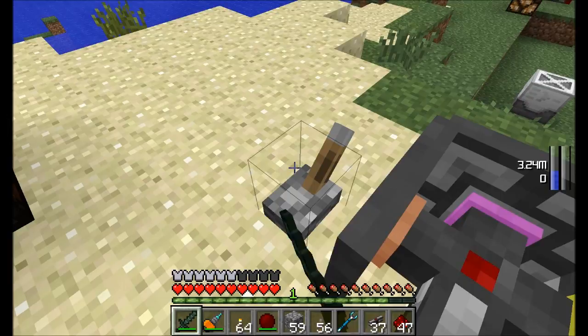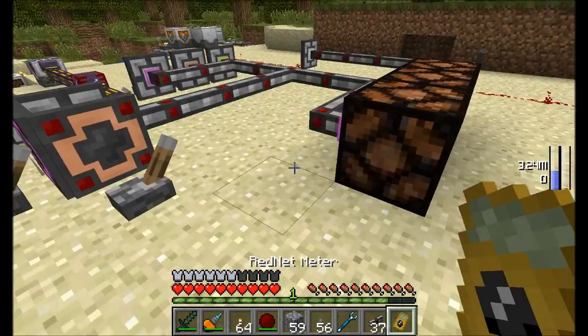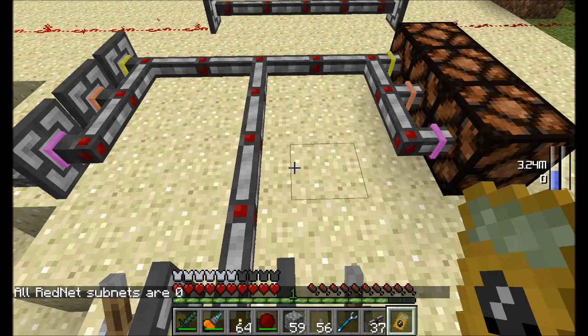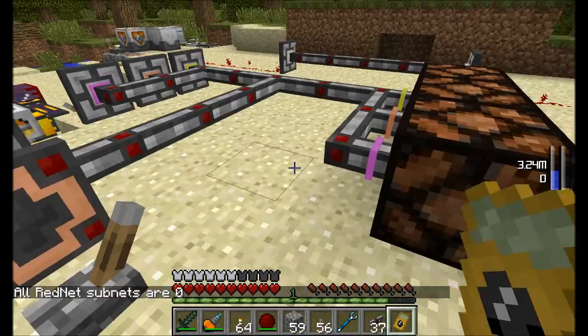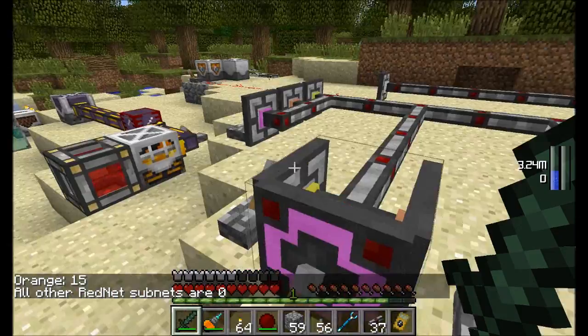The next gadget is the rednet meter, crafted from gold nuggets, plastic sheets, and redstone. It tells you the strength and on/off state of any color frequency along a wire. Simply right-click on your wire and it shows all rednet subnets. When the orange frequency is active, you'll see 'orange is set to 15 strength' — that's the strength of the rednet signal.